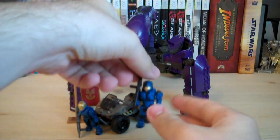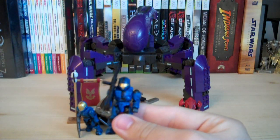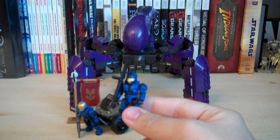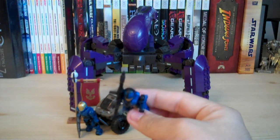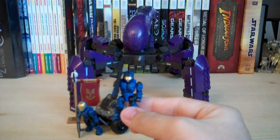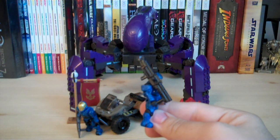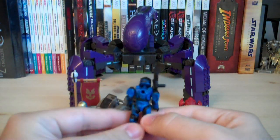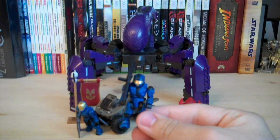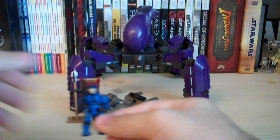Moving on to the Blue Team CQB. He has a gold visor that really stands out nicely, and the paint is the same darker paint as the EVA Spartan, with some black detailing that looks fantastic. He's got the CQB chestplate, helmet, and shoulder plates from Halo 3, not Halo Reach. The weapon he comes with is a Rocket Launcher painted in black. He has a peghole on the back and the same articulation as the other two figures.